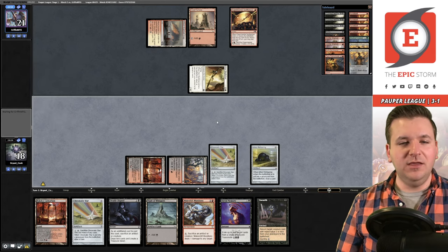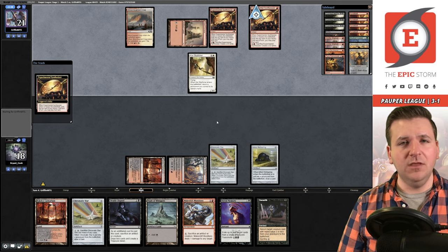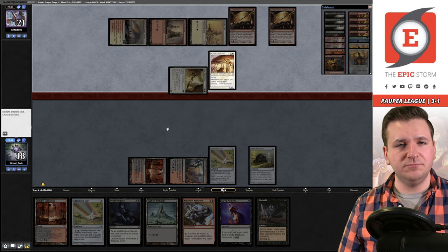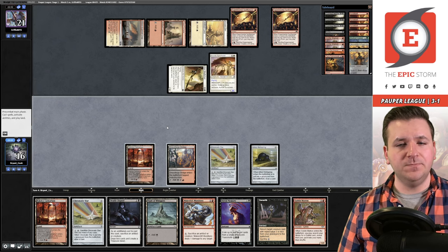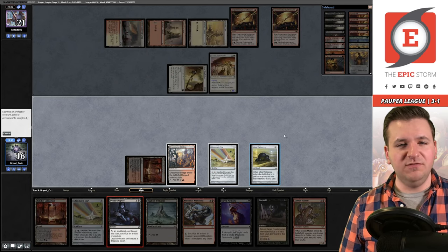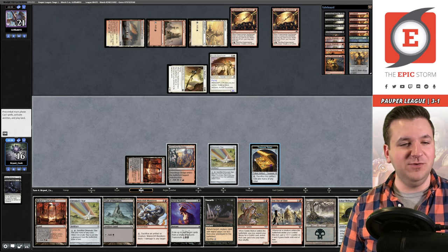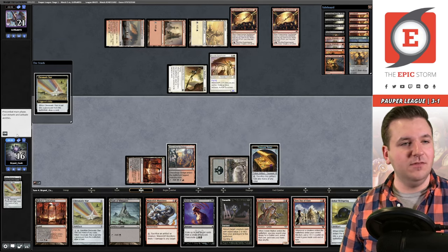We're still lacking all three combo pieces — we do have Shred Memory but it's slow. Opponent plays another Synthesizer and Ancient Den, then Auriok Sunchaser. We go to 16. Goblin Matron gets part of the combo. We cast Deadly Dispute to look for more. We have a weird way of having all the combo pieces but it's really slow for every facet.